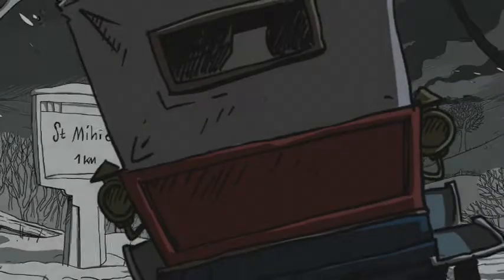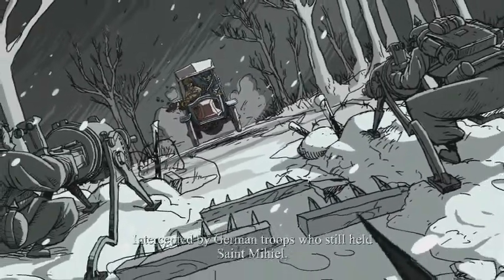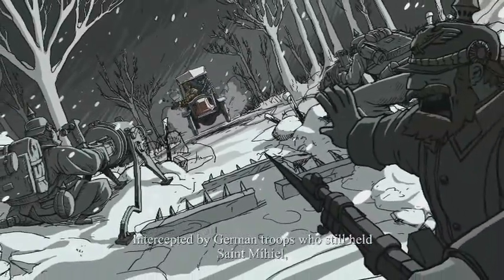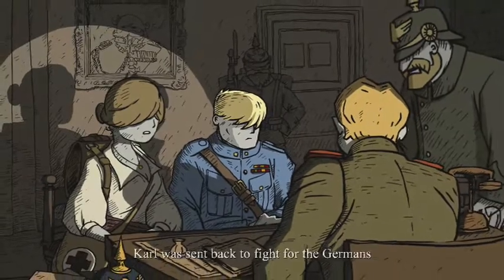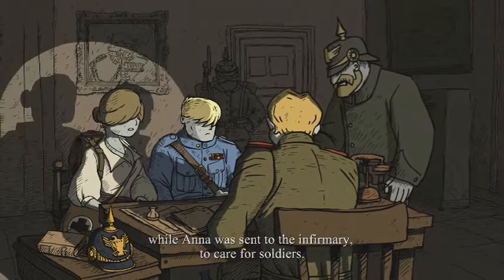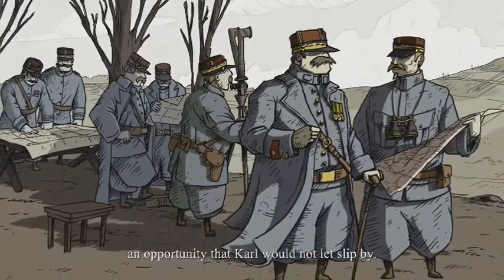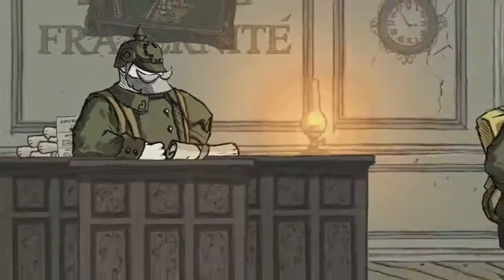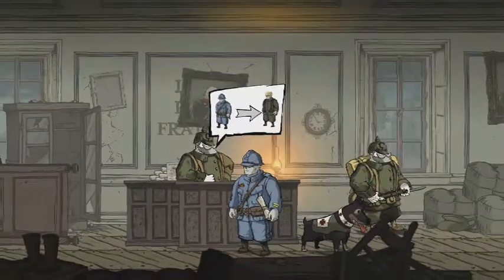Hey there, gamers, Chaos Controller here and welcome back to Let's Play Through Valiant Hearts: The Great War. We're on to Chapter 4: Wooden Crosses. We're led to the officer's quarters for interrogation — already starting off great. Sent back to fight for the Germans. Sent to the infirmary to care for soldiers. On April 8th, the French forces launched an assault on San Miel — an opportunity that Carl would not let slip by.